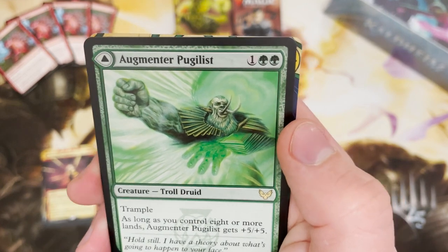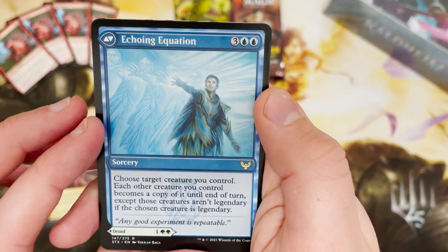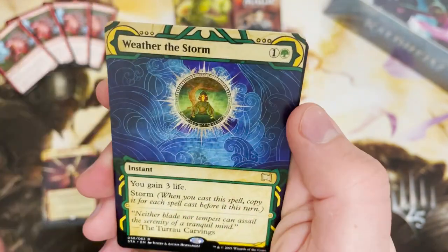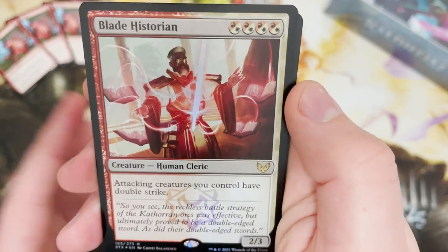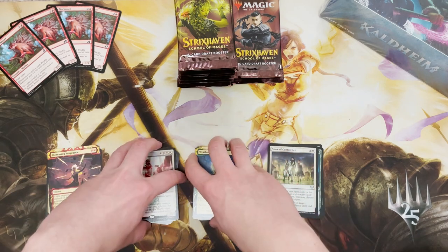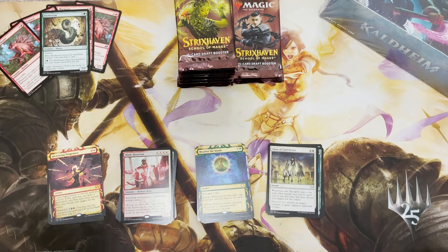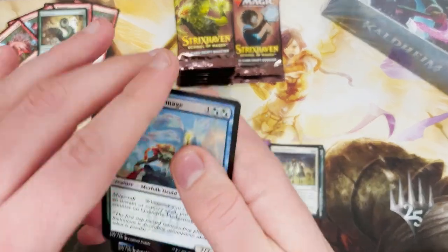Augmenter Pugilist — another DFC card — turns into that sorcery Echoing Equation. Really cool: any good experiment is repeatable. And another Weather the Storm. Maybe I should make my Boros deck in standard — I'm halfway there, I've got two Blade Historians. You love to see it! Bookworm is up there on my famous list of things you love to see — Bookworm can hang out with the marmosets.